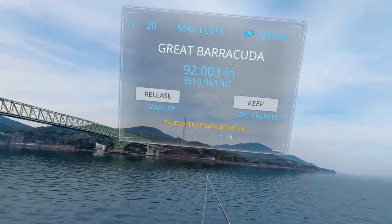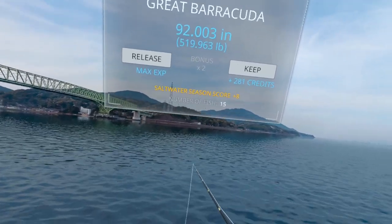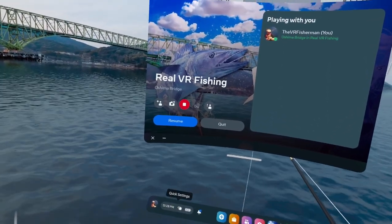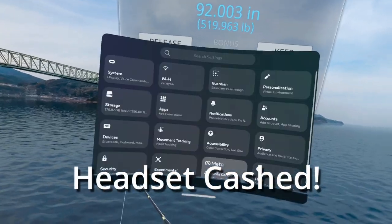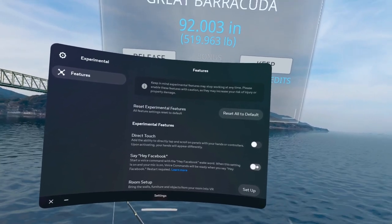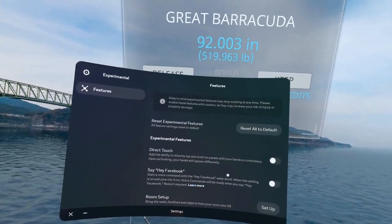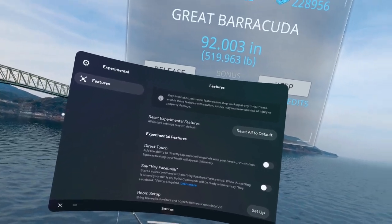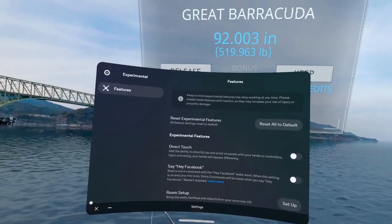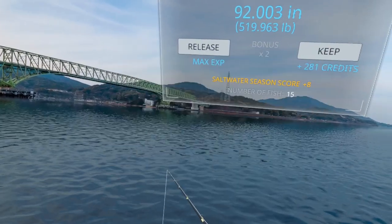There is actually a third way — you can use Hey Facebook. What that does is turn on Hey Facebook voice commands, which I actually don't have enabled. To do that, go into your menu, go to Settings, and it's under Experimental — Hey Facebook is right there. You can turn that on, but you do have to restart your headset after you do that. Once Hey Facebook is turned on, you get everything situated and just say 'Hey Facebook, take a photo.' It's similar to the voice commands except you don't have to double-tap your Oculus button, which is fine either way.